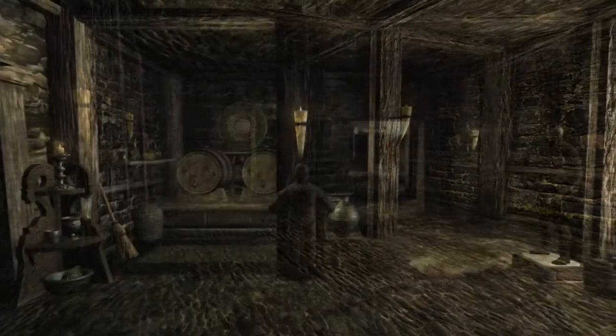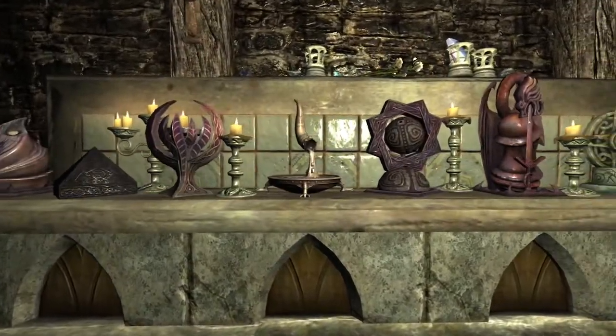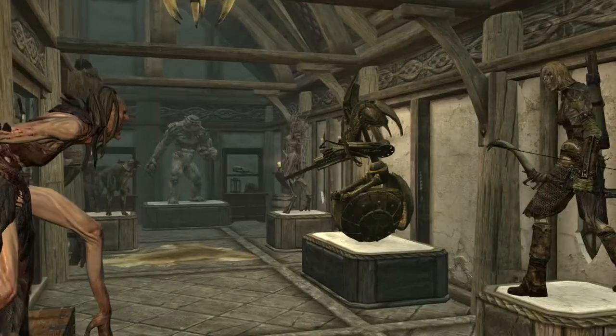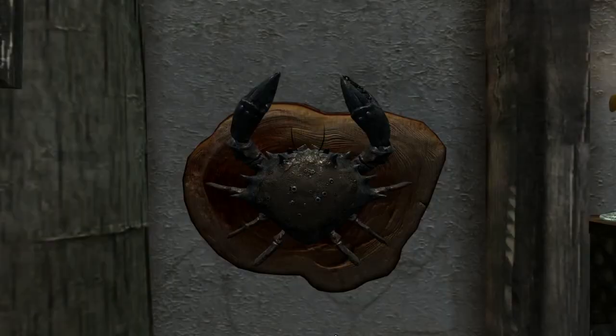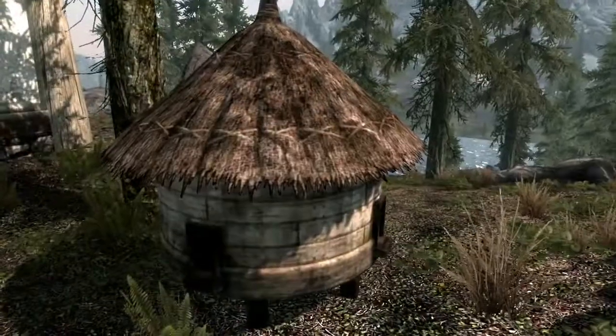Use the interior workbench to furnish each room with a large variety of craftable objects. Showcase your treasures with simple display cases, and impress your friends with elaborate trophies, and even mounted mud crabs. Fill out your backyard with a garden, fish hatchery, and other useful additions.